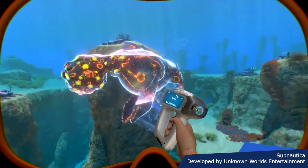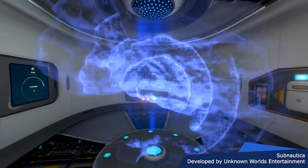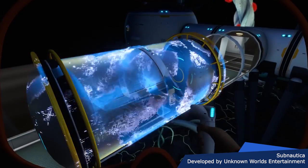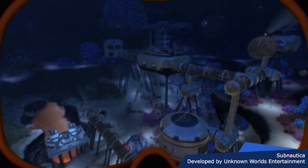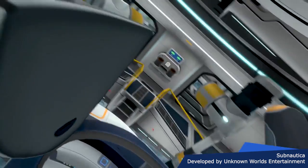You can play in standard survival mode, or jump into hardcore mode where death is permanent. If you need something lighter, creative mode lets you build bases with all blueprints unlocked and no resource consumption. There's also a freedom mode, which is the same as survival but without the hunger, nutrition, and hydration system — making Subnautica's options pretty flexible. The game is primarily set underwater with the exception of two explorable islands, and it also supports VR headsets for a truly immersive underwater experience.